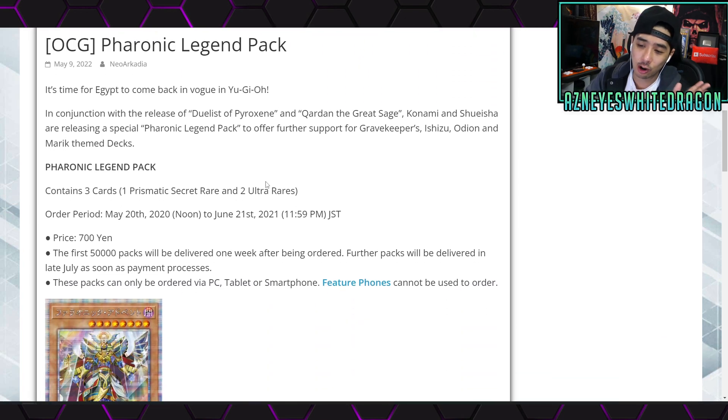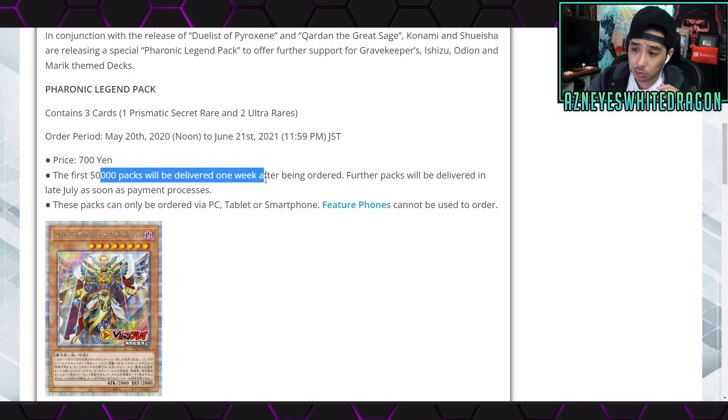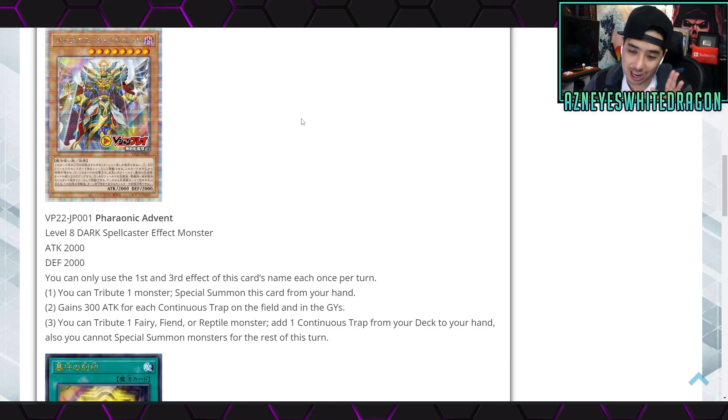So the Phoronic Legend pack — I don't know when we're getting the TCG version, but at least in the OCG the order period is May 20th to June 21st, so we're not going to get this for a long time in the OCG, which means we might not get this until very late in the TCG, like fall. The first 50,000 packs will be delivered one week after being ordered and can only be ordered via PC — smartphones can't be used. But let's check out the effects, that's what matters. We all know we're going to be on EDOPro playing these anyway.